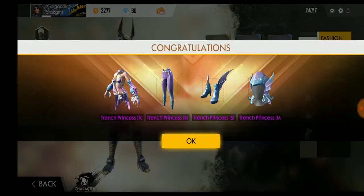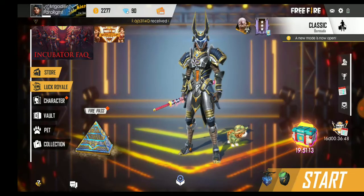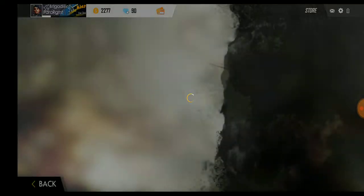Here it is - the bundle. Let's open it guys! This is the Princess bundle. I still have 90 diamonds left, so I will wisely use them and check what else is here.